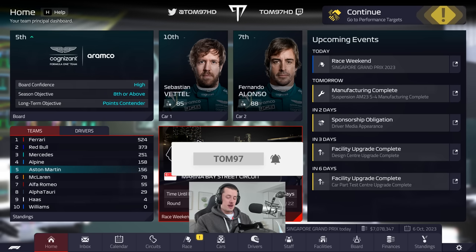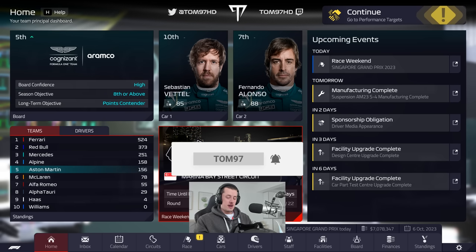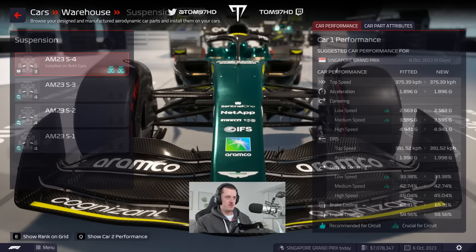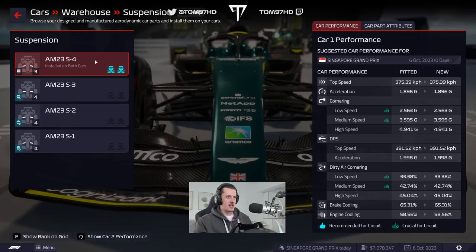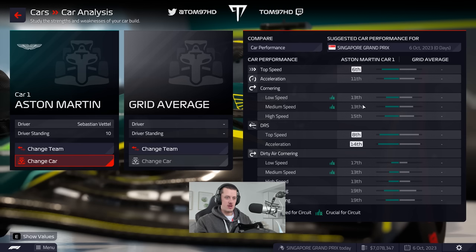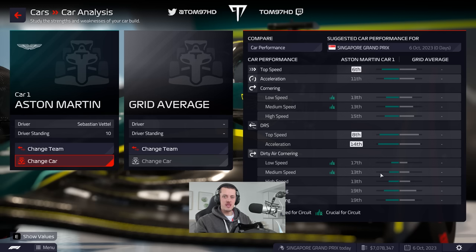Let's get into this one and see what happens. Heading into this weekend, we have one big update — upgrades. If we jump into the warehouse, we have a new suspension on the car for this race, and it's Spec 4. This should hopefully give us a big boost in the right direction. The suspension was one of the glaring weaknesses of our car, so I'm looking forward to seeing how we perform here today.